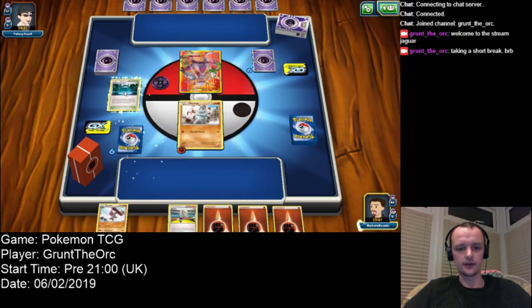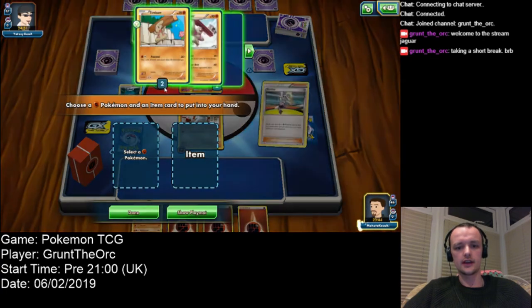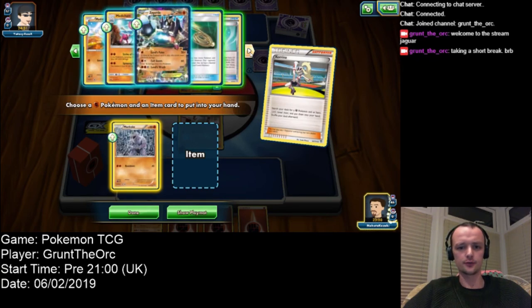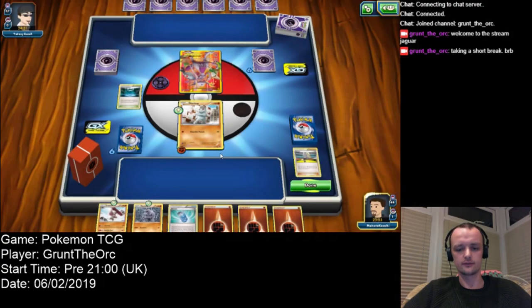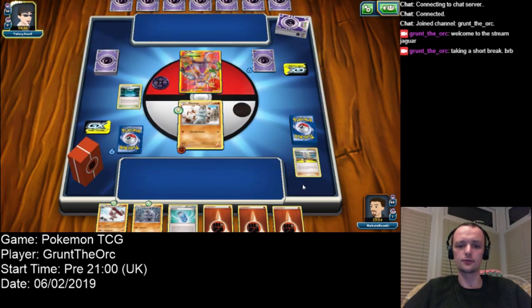Is that an EX? That is an EX. Let's put that in play. Let's go ahead and get my Machoke out as early as possible, and if I survive long enough, an Evo Soda. The problem with this Mewtwo is that I probably won't survive long enough. By the fact that he got two Mulligans, he probably doesn't have a huge amount of Pokemon in his deck, which means he'll probably be able to get it powered up quite easily as well.